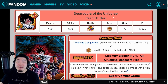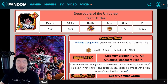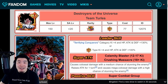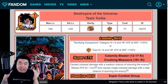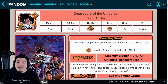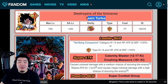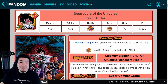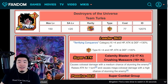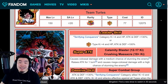One thing I really want to address: what's up with the name of this card — 'Team Turles'? Turles does have a team, but they have an official name — the Turles Crusher Corps — so why not just call it that? I guess they were lazy and just called it Team Turles. It's not going to be a deal-breaker for most people, but real fans care about this stuff, so I'm a little disappointed in Bandai and Akatsuki for that.